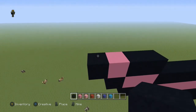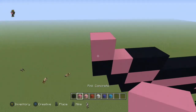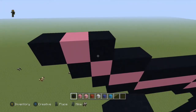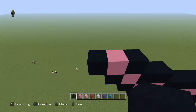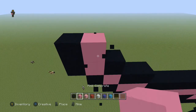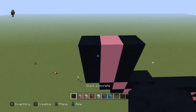On top of that black block you just placed, do one pink, then place a black block on both sides, and take that up two more blocks — do that same thing two more times, so one and two.